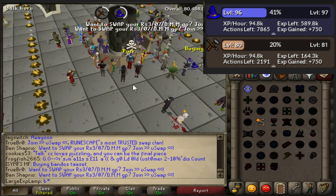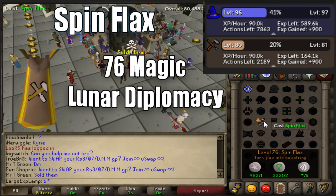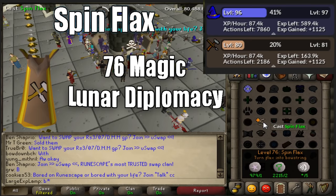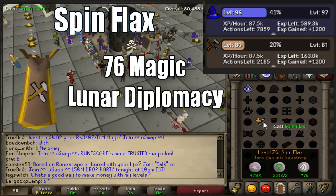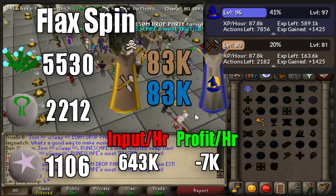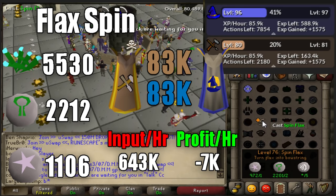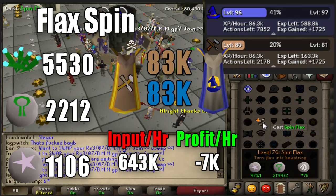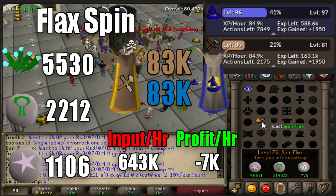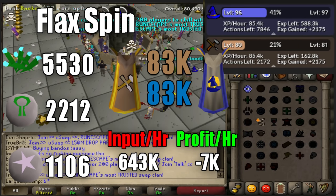The next method is meant for a lot higher level players. There is no crafting requirement for this method, however you will need 76 magic, which is a pretty high ask. On top of that you're going to need to have completed the Lunar Diplomacy quest. This spin flax spell is really good compared to a lot of methods. You're able to actually cast about 1,100 spells per hour. Each cast is going to cost 2 natures, 1 astral, and 5 air runes per spell, meaning you're going to be able to do about 5,500 flax per hour, which definitely is a good amount.